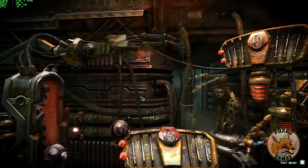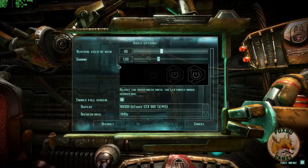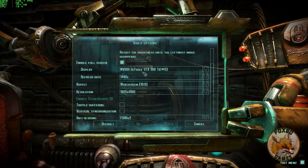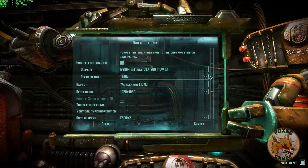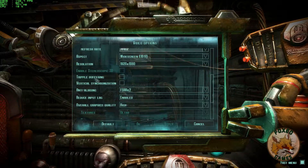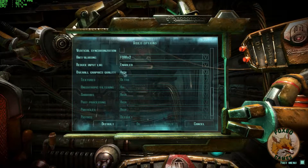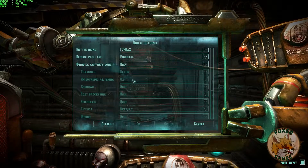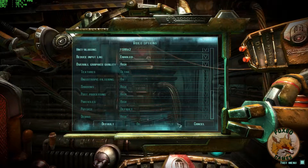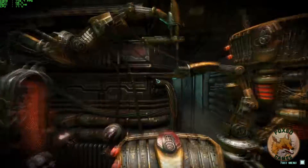Hard Reset feels right at home on the PC, with a menu that can be fully and easily navigated by mouse and keyboard. Graphics options include a field of view slider, gamma control, windowed or full screen mode, an option to choose your graphics chipset, refresh rates up to 144Hz, resolutions that went up to my max of 1080p, stereoscopic 3D support, V-Sync with triple buffering option, a couple anti-aliasing settings, and individual controls for texture quality, anisotropic filtering, shadows, post-processing, particles, physics, and debris. There are plenty of graphics options here, although I would have liked a borderless windowed mode.